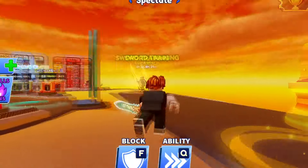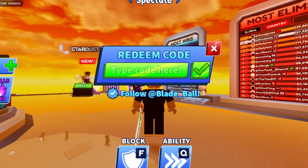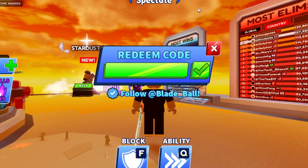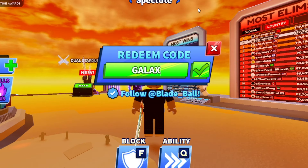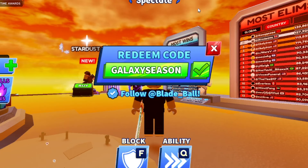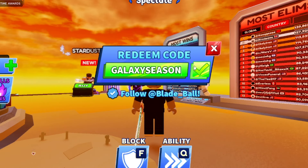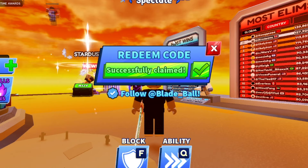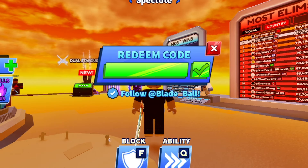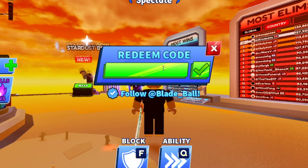To redeem codes inside of Blade Ball, just go over to 'Extra' and then hit 'Codes,' and you can redeem the codes right there. I'll start from the newest to the oldest codes. The newest code is 'galaxyseason' — G-A-L-A-X-Y-S-E-A-S-O-N. Let's redeem that — redeemed successfully! It gives you 150 stars. We'll see what we can do with those stars — maybe get a cool sword or something.